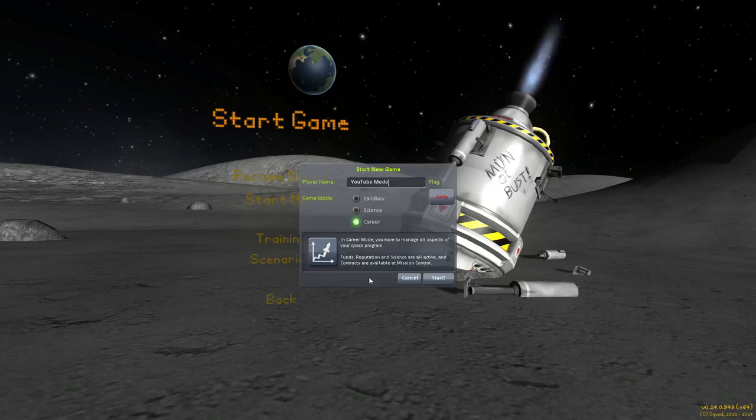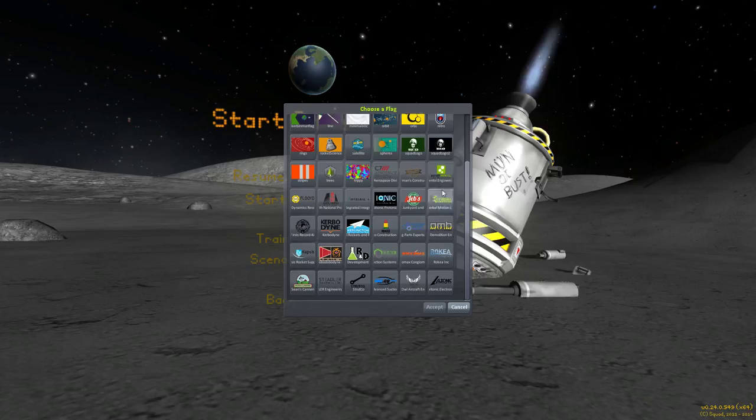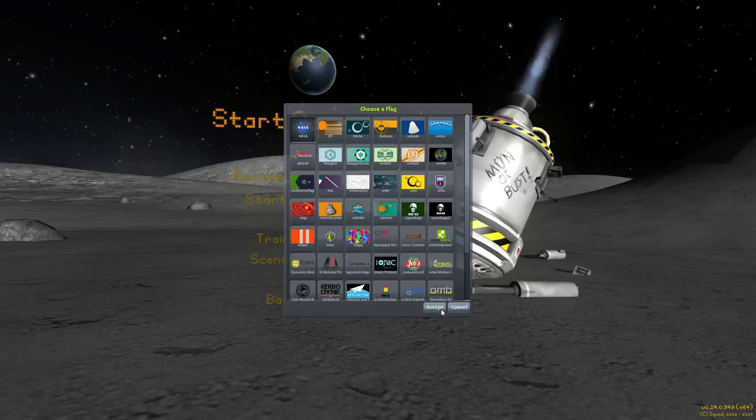You can get contracts and all kinds of stuff like that. Let's pick our flag here. In the flags you get all the different corporations that some of you might know from the parts. Some of them are new, but yeah — Jeb's Junkyard, that's pretty funny. But I think today we're going to pick the NASA flag just because I really like NASA. So let's get started.